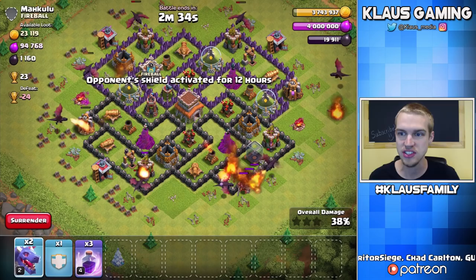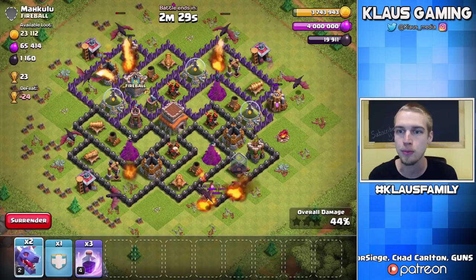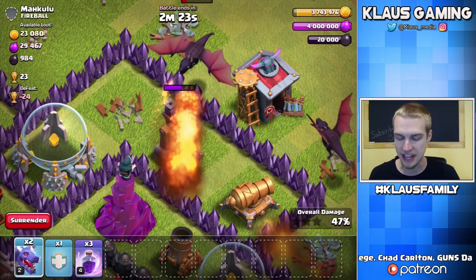One Dragon goes to an Elixir collector, here goes another — perfect, these Dragons are brilliant. And then the other Dragon up there at the very top is going for that drill. We just maxed — look at that 20,000 Dark Elixir!